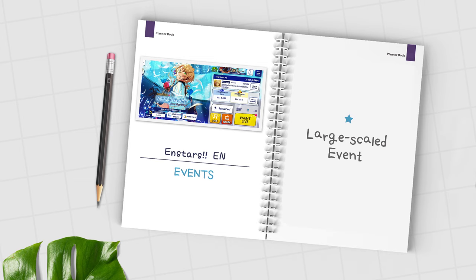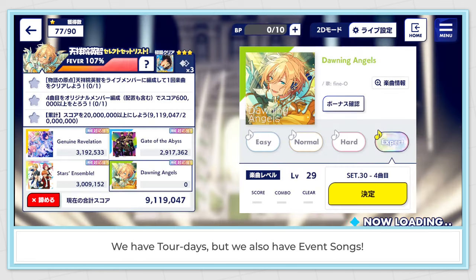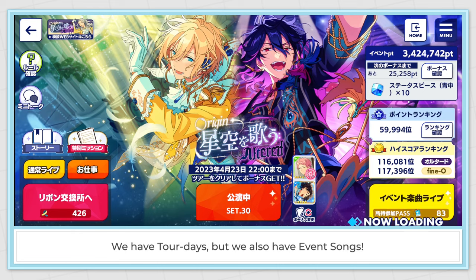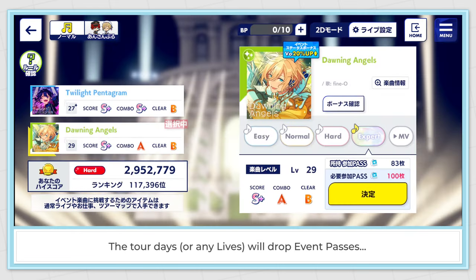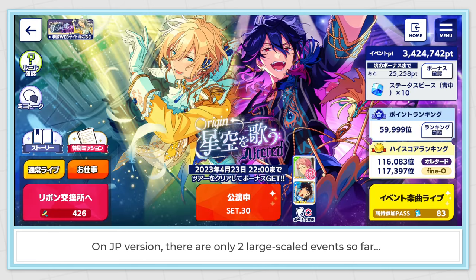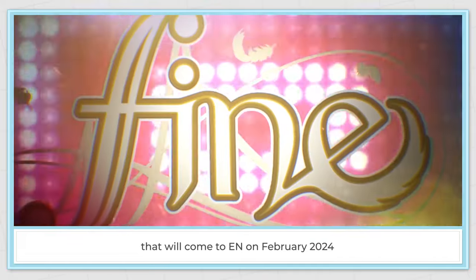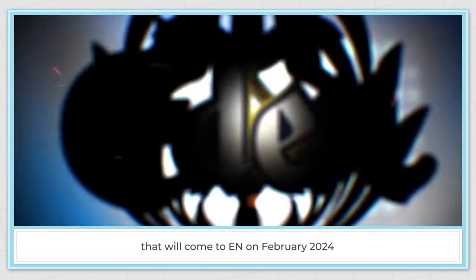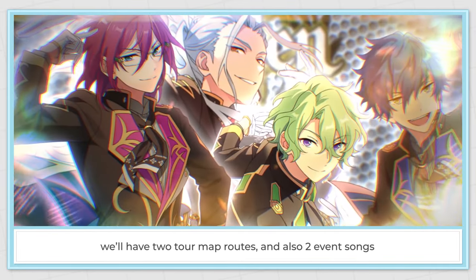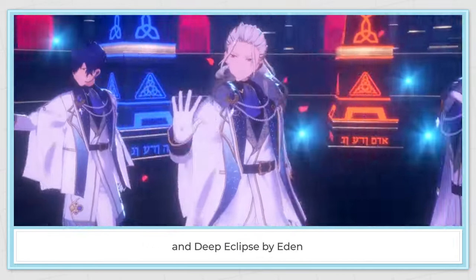Large-scale event is the combination of unit and tour event — we have tour days but also event songs. The tour days will drop event passes that can be used to play the event song lives, just like a regular unit event. On JP version there are only 2 large-scale events so far. One is the upcoming SS Final Stage Tour coming to EN in February 2024 — it will have 2 tour map routes and 2 event songs: Feathers of Arc by Vines and Deep Eclipse by Eden.